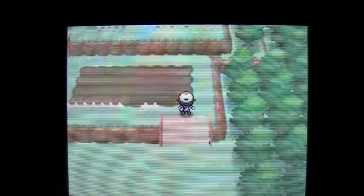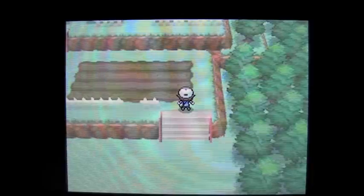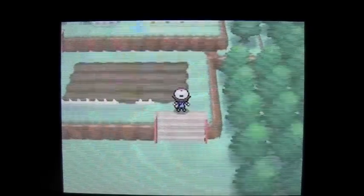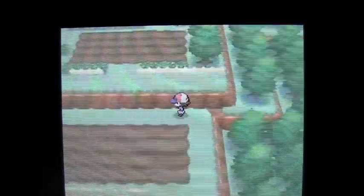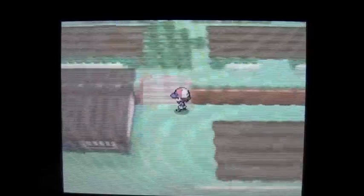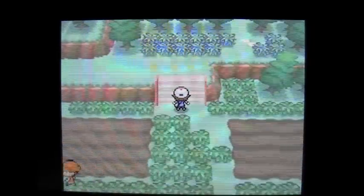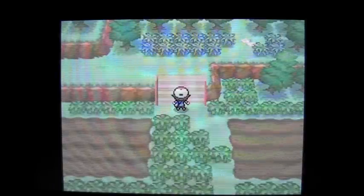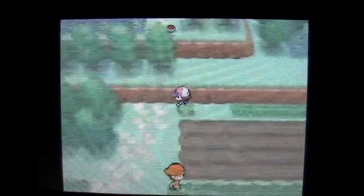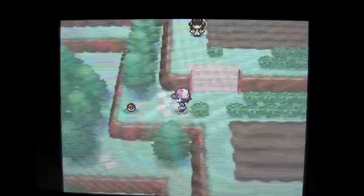And then you make your way up through this little passage here into the Abundant Shrine area. Now, when you're up here, there are some trainers that you're going to have to battle. For the sake of this video, I am just trying to figure out a way around them so that I don't have to battle them. Basically, what you're going to do is you're going to kind of pull off to the left. A couple of trainers — I think there's Youngster Wes and Youngster Lester, something like that — you just kind of have to make your way past these guys.